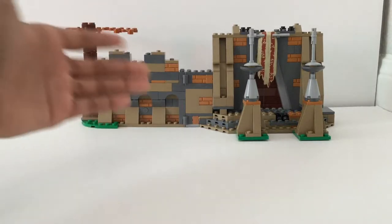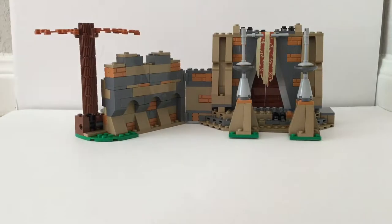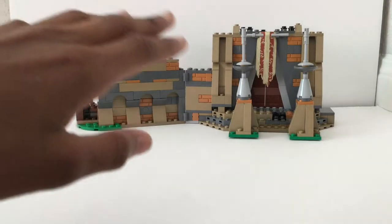So, you see a hinge right there, so it can turn into this nice wall sort of look, and this more closes up — anywhere in between really. I think they captured the look of the whole Maz Kanata joint pretty well. You get the wall in the front.